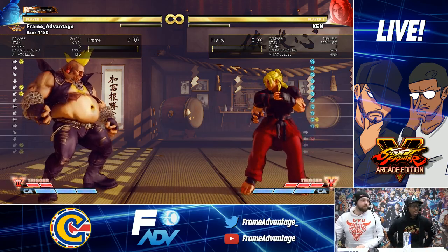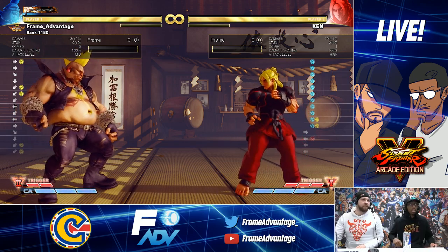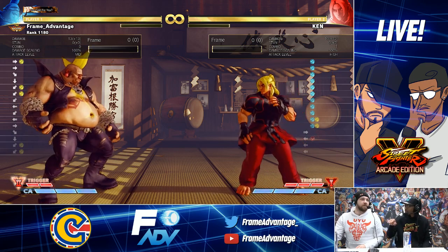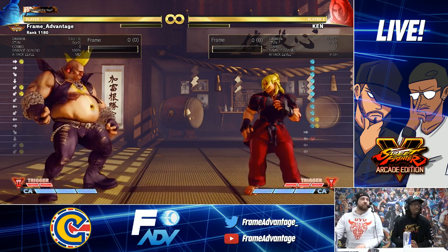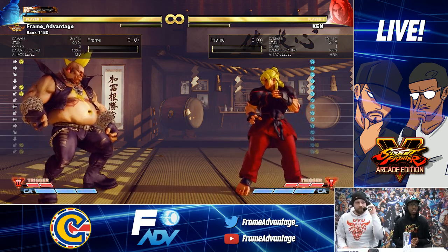Hadouken damage increase from 50 to 60. Not significant for Ken directly, but it buffs his combos and V-trigger combo activation stuff like that. Light tatsu eases the combo count but damage reduced from 70 to 50.